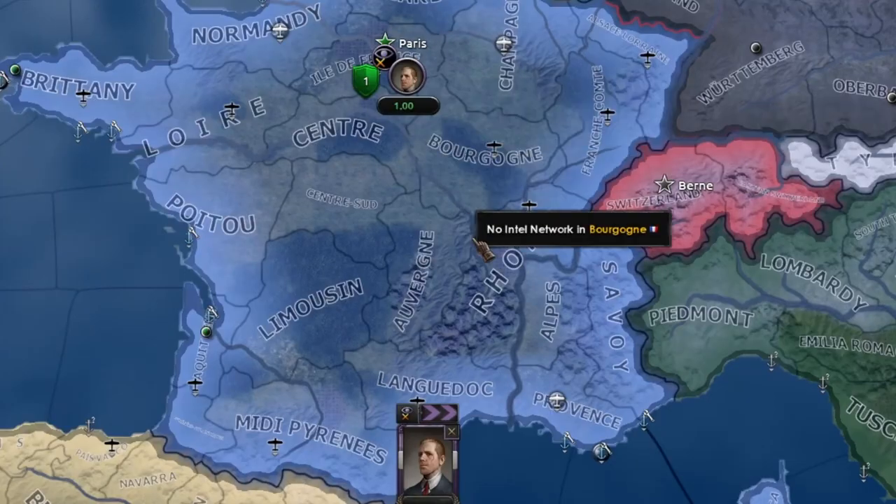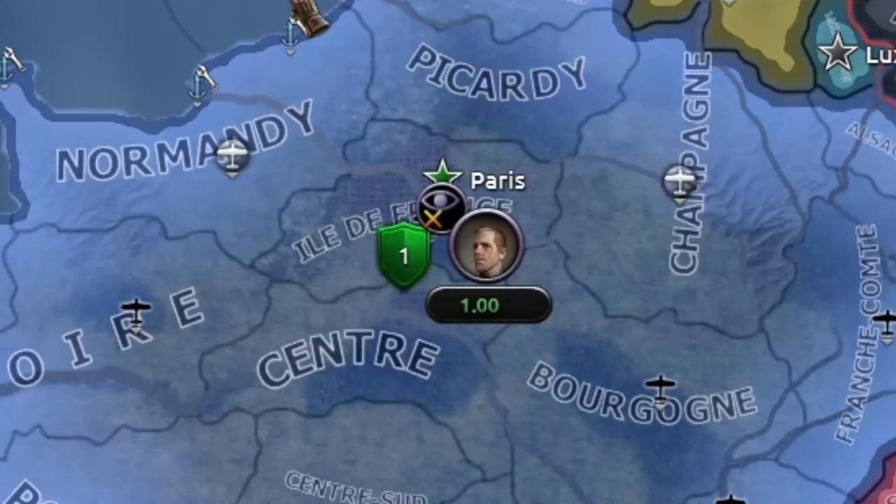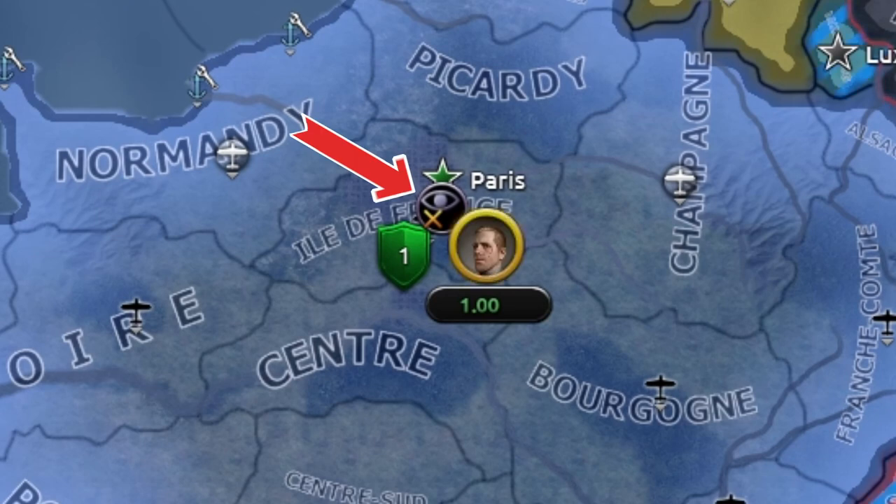Once your agency is established, you'll shortly get an operative. If you keep an operative in your territory, it'll contribute towards your nation's counterintelligence.